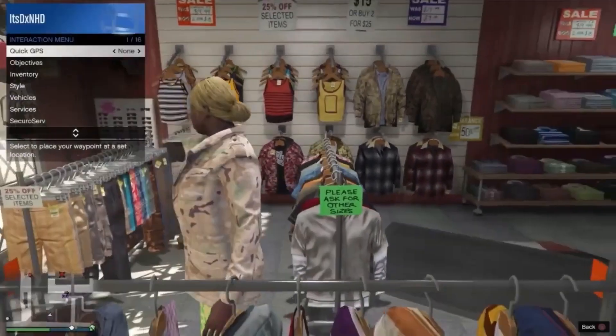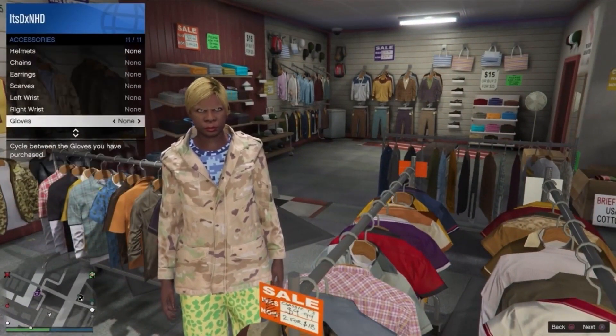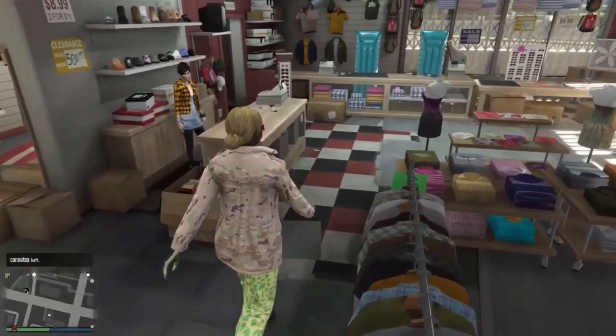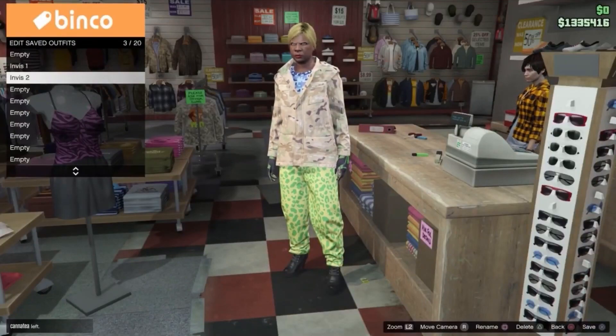You then want to open your interaction menu, head into style and equip your light woodland armoured gloves. Once you've done this you want to head on over to the woman at the till and simply save this just underneath the first one as 'invis2'.